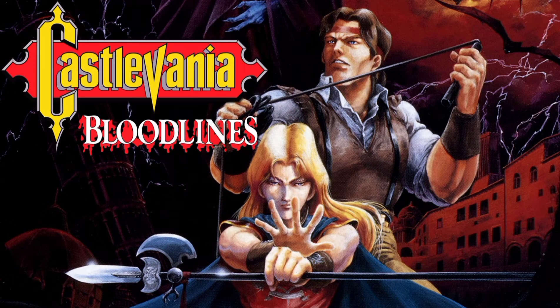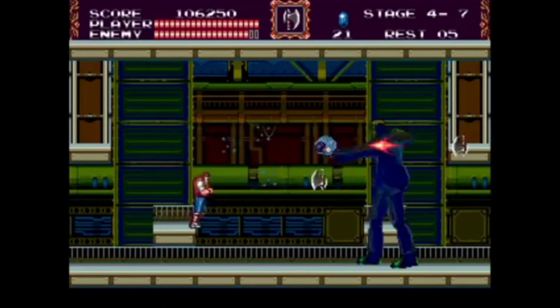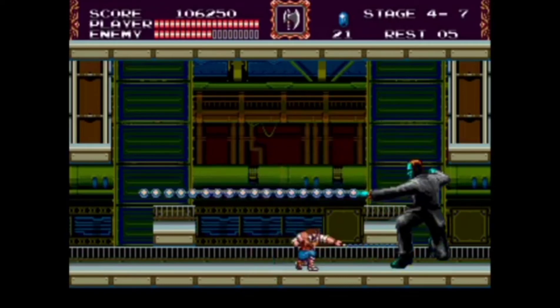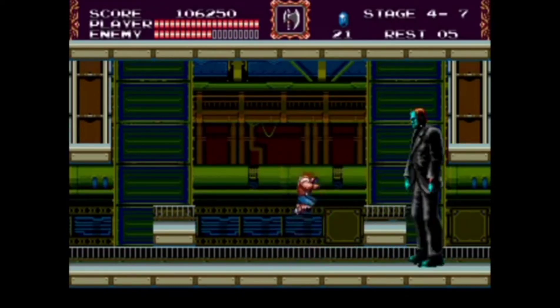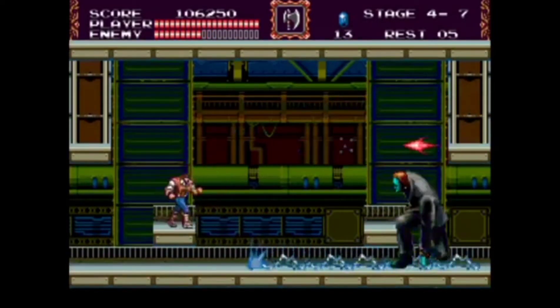The bosses of Castlevania Bloodlines are extremely easy and aren't challenging whatsoever. The Creature is one of them. The Creature will try to hit you with a spiral of blue balls that are really easy to avoid. He'll also try to hit you with a line of blue balls that are pathetically easy to dodge. Lastly, he'll hit the ground and electrocute it, but it's very easy to dodge.